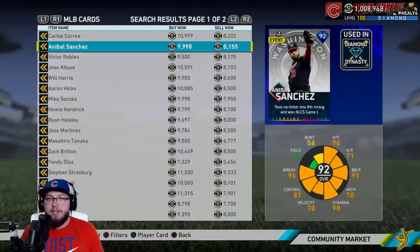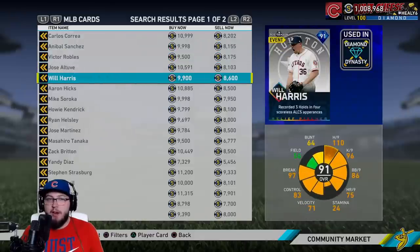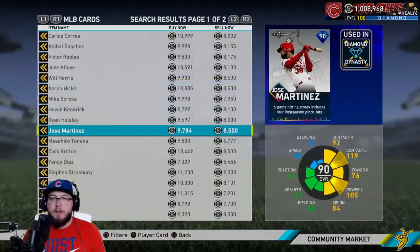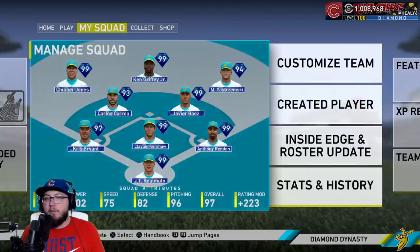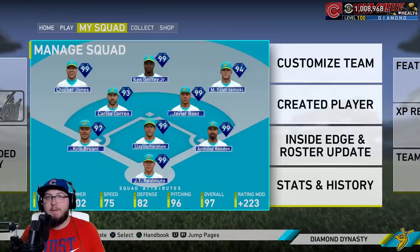The available cards are: 93 Carlos Correa, 92 Anibal Sanchez, 92 Victor Robles, 91 Will Harris, 91 Aaron Hicks, 90 overall Ryan Helsley, 90 overall Jose Martinez, and 89 Zach Britton. This 89 Zach Britton is better than the 87 — his hits per nine is way better. Before we get into gameplay, if you enjoy the video leave a like, subscribe and hit the bell notification for future content. Let's hop into the gameplay.